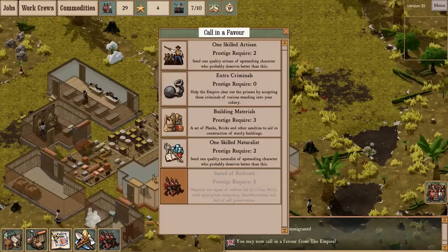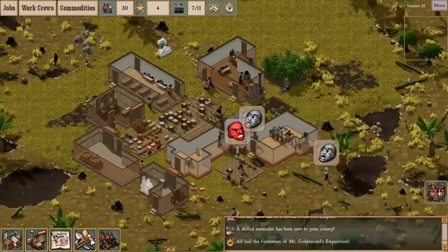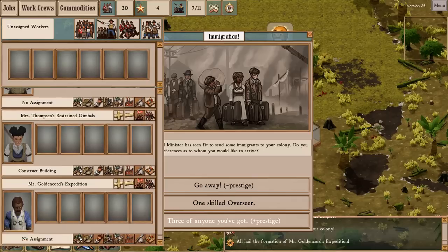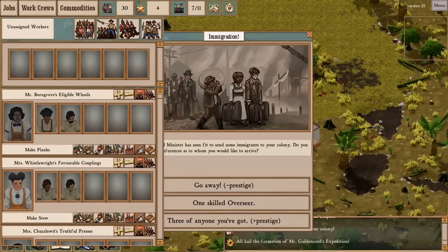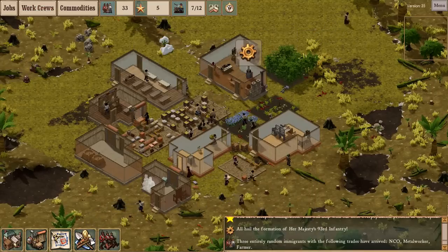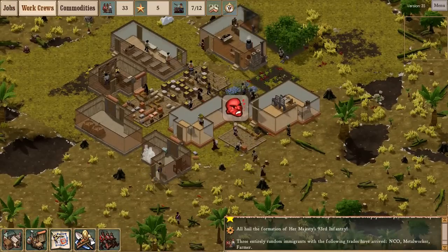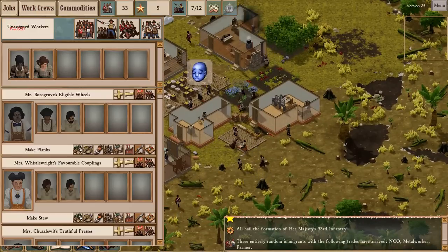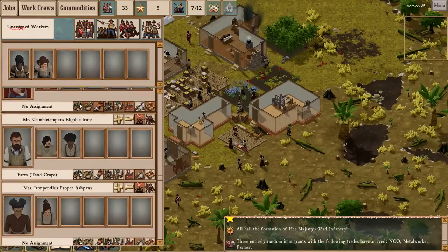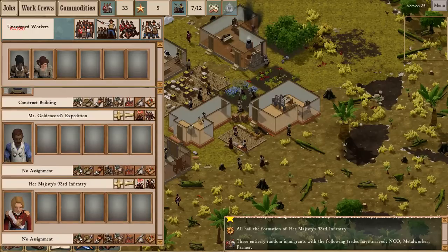But first, I think I'll take a naturalist actually — get some exploring done. And I have an immigration wave. A lot of empty crews. As we can see in the bottom right here, one of the immigrants was yet another NCO. How many do I have now? Just the two actually. Having a second NCO was good then. And two workers.